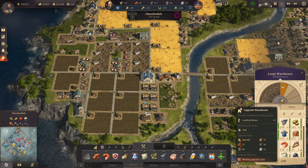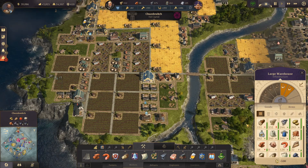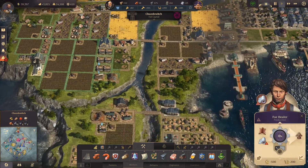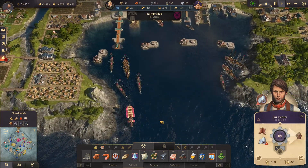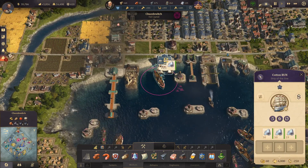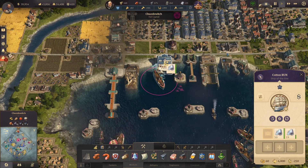$100,000 to upgrade that warehouse — I don't think that would be worth it. Fur dealer's missing connection, but that's incoming. There it is — let's unload that. Very nice.